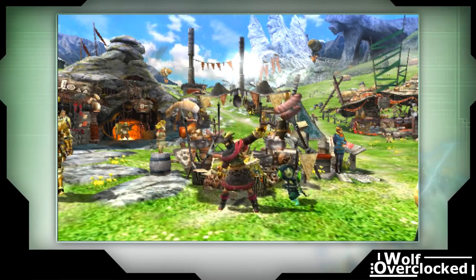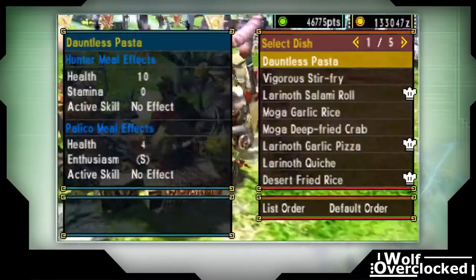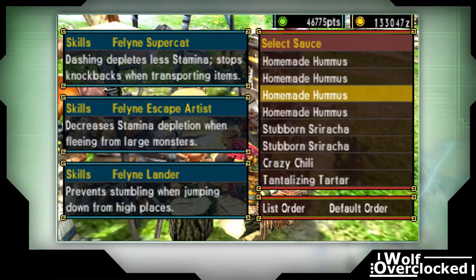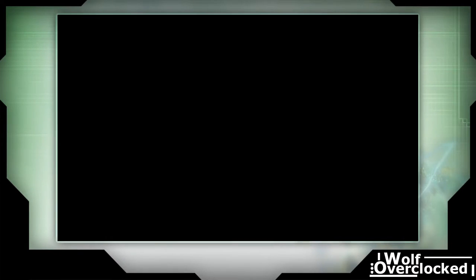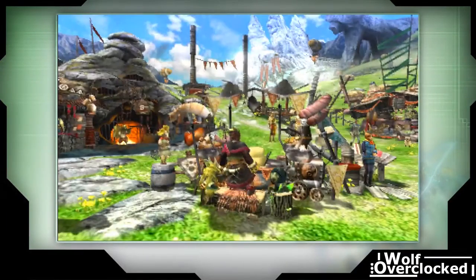Hey everyone, in this video we're going to be going over how to do an egg quest. This is pretty much a basics concept. First thing we need is at least an attempt to get Felyne Super Cat and/or Felyne Lander. Regardless of the delivery quest you're doing, those two kitchen skills are really handy to have, though not necessary.